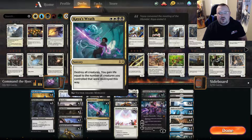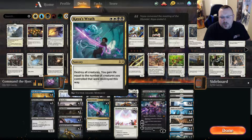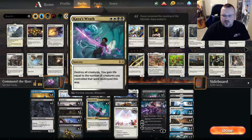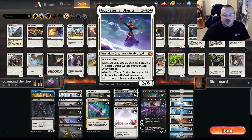Then we have Kaya's Wrath. Most Kaya's Wraths I've seen played are in Esper lists that aren't typically playing creatures or playing very few. In this particular list I'm playing quite a few creatures, so the second line of text — 'you gain life equal to the number of creatures destroyed this way' — is actually pretty good. I think I gained 11 earlier when I was at four life, and the Kaya's Wrath actually sealed the deal because I was able to follow it up with another wall and took it from there.